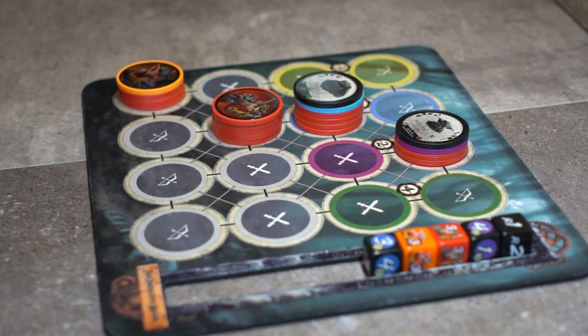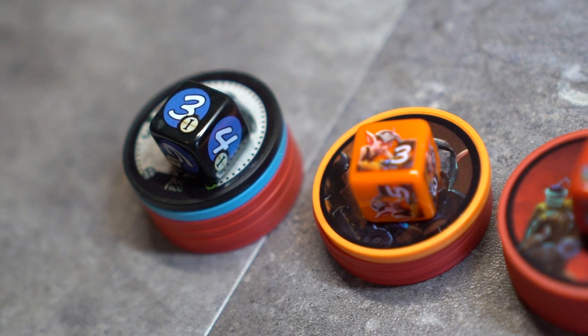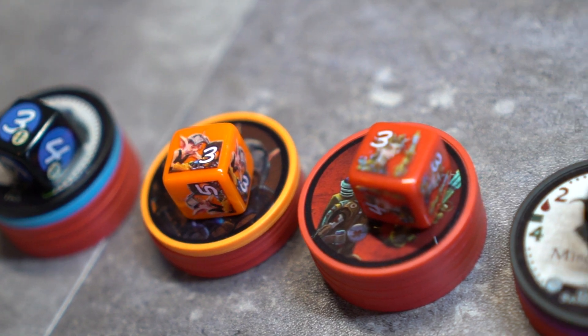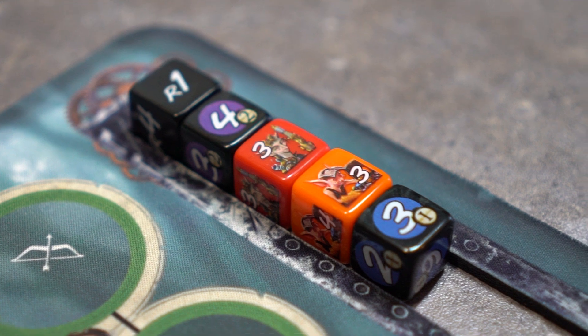The round die goes to the top and starts with round 1. The Goblin has the highest initiative, so it goes first. Whenever there is a tie between initiatives, the party chooses who goes where in turn order. Patches, Tink, and the Bogfrog each had 3, so the party chose their order.